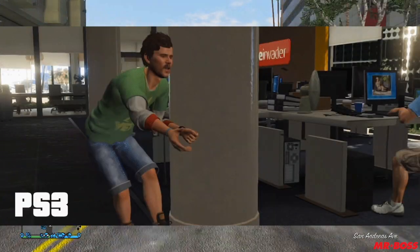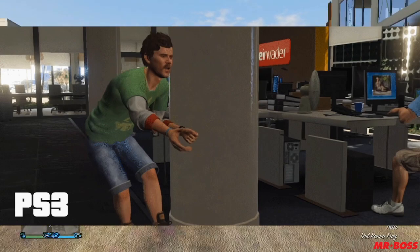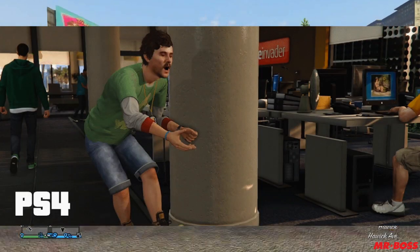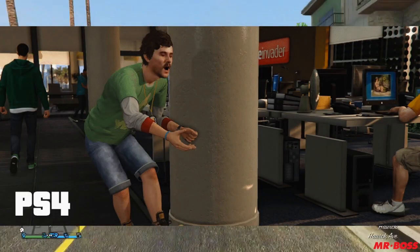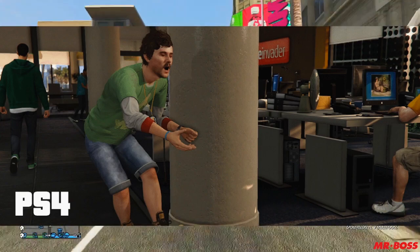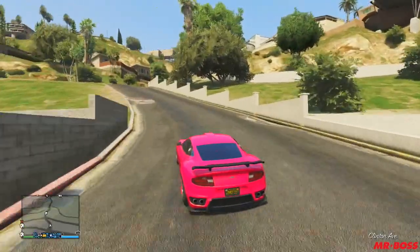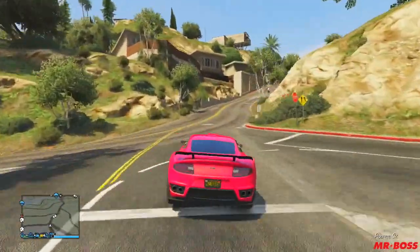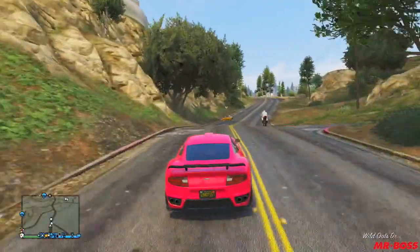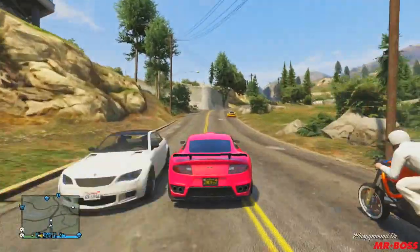The next image we're gonna be looking at is from the Life Invader office. This image here is from the PlayStation 3, so take that in, and then we jump to the PS4 image. You can automatically see the improvement — the color, the details on the monitors, the screens. Everything looks so much better on the next generation version. It's going to be the little details that make this game so great: the draw distance, the improved colors, the way characters look. Everything about this game is going to be so much better, and it's something I am so incredibly excited for.